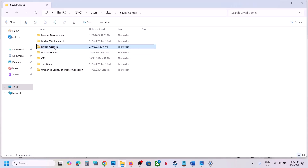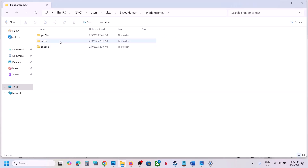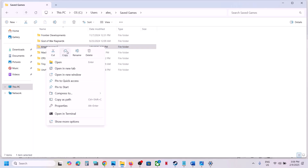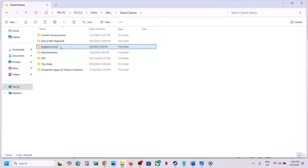Open the Kingdom Come folder. Create a backup first — copy the folder and paste it to the desktop. Once you have a backup, right-click on the original folder and rename it — for example, add '.old' at the end. Then launch the game and check.